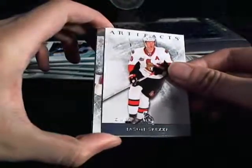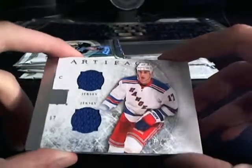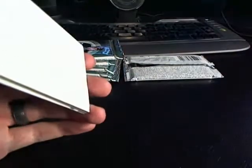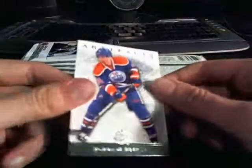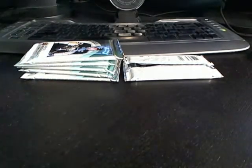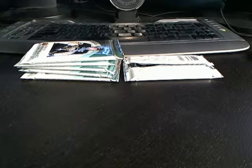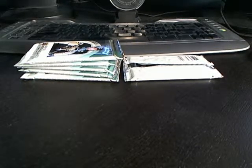Spezza for the Senators, followed by a dual jersey of Brandon Dubinsky for the New York Rangers — DJ and Ella's mom — numbered 3 out of 36, with 2 blue jersey swatches. Eberle for the Oilers. Between Eakin and Dubinsky was a Tony Esposito goalie insert.